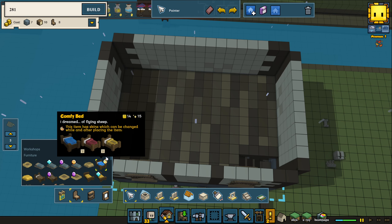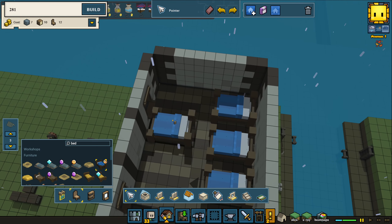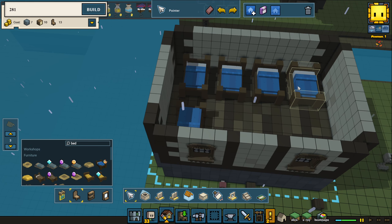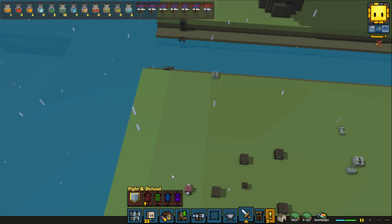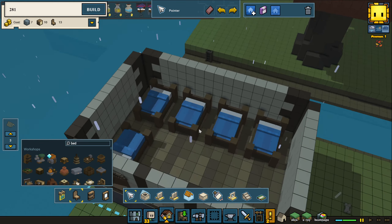What kind of beds should we have? I think we should have some pretty fancy ones because we've got to have well-rested soldiers. I'm going to go for the blue bed — it feels a little bit royal to me at least. We have four beds and we can even have a few more, maybe one more on this side — then we make a bridge over there. That's five soldiers; how many do we have in town? Nine! Maybe we'll make another sleeping quarter so every soldier can live here.